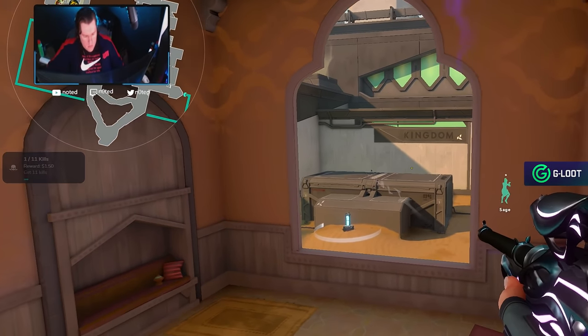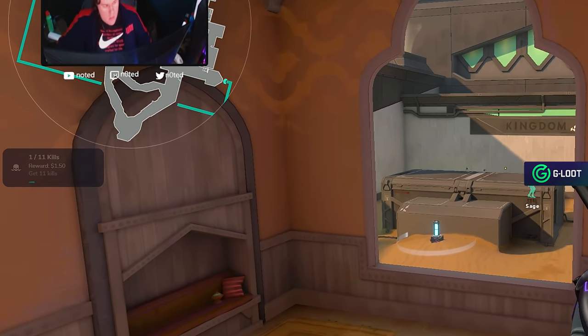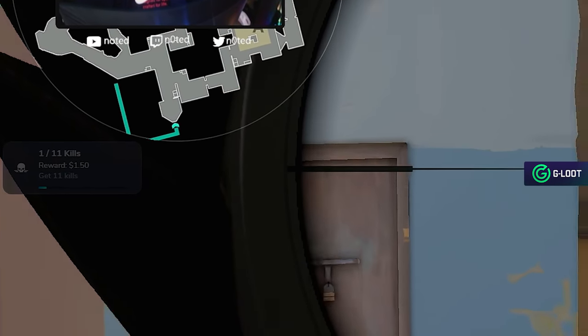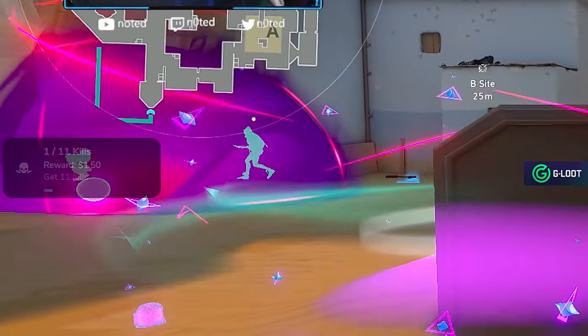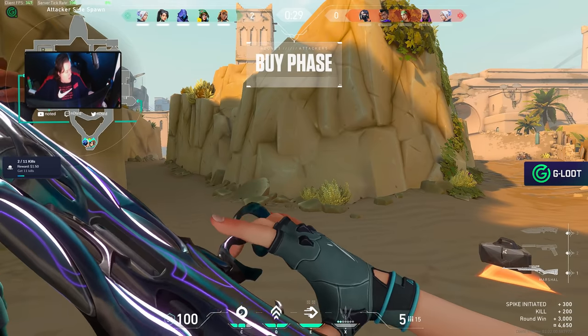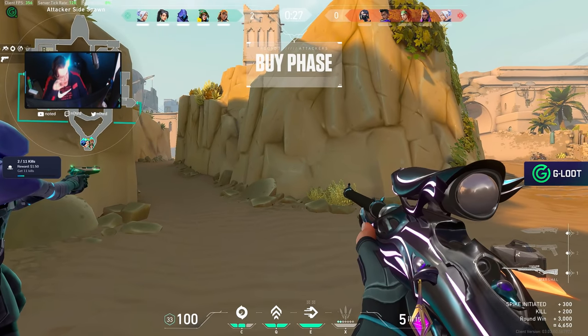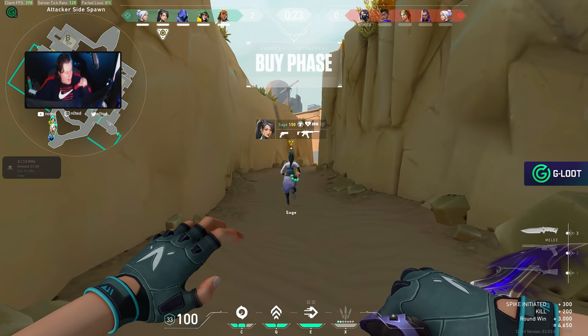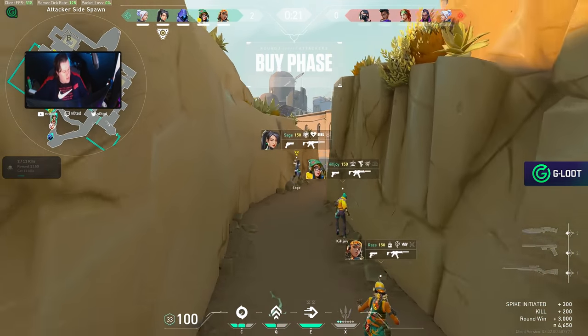One thing that I forgot to mention — you can always check if the challenge is tracking properly if you look at the little thing in the corner, here on the left side. It's pretty easy to see how many kills you have and how the challenge is going. As soon as you get the kill, after a while it's gonna compute, it's gonna fetch, and it's gonna track that you got the kill. So when you get 11 kills, I get $1.50.